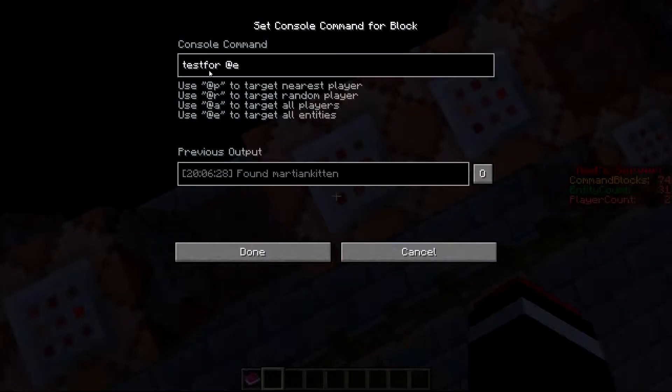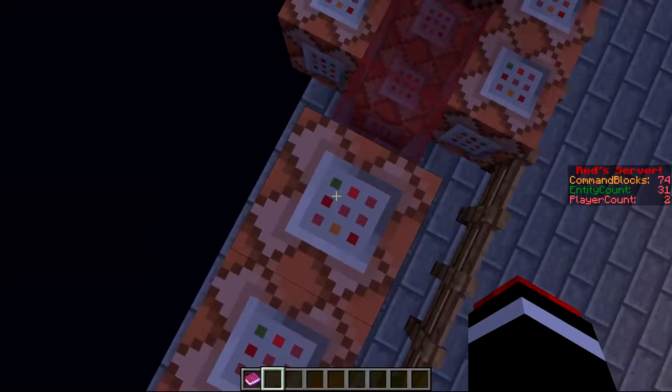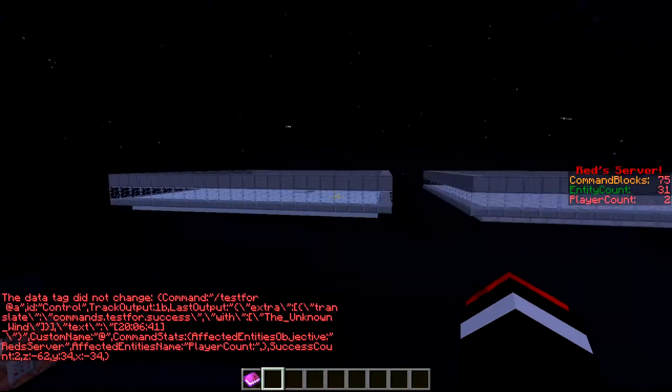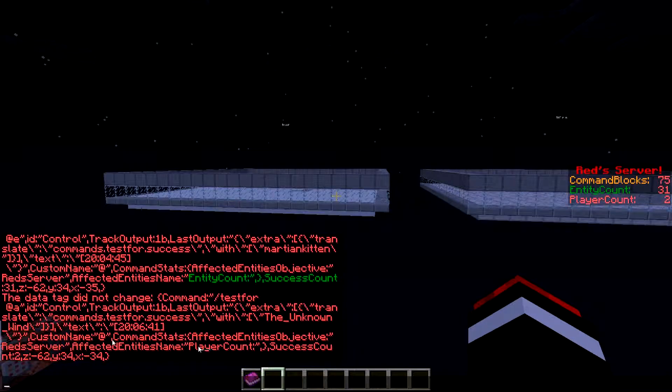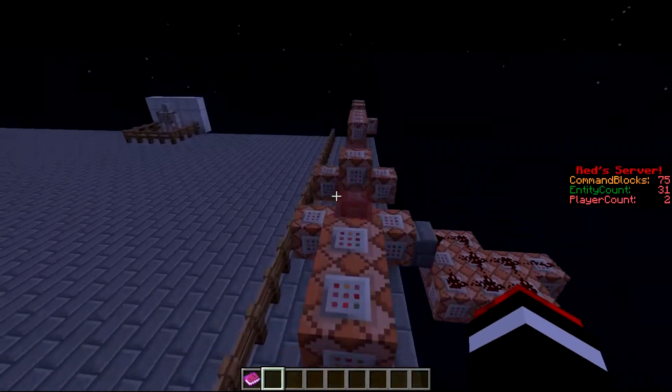So it's testing for @e and it finds 31 things, so entity count's red server score is 31. It's pretty much the same thing with player count - it's just going to use the player named player count, and that's again affected entities.